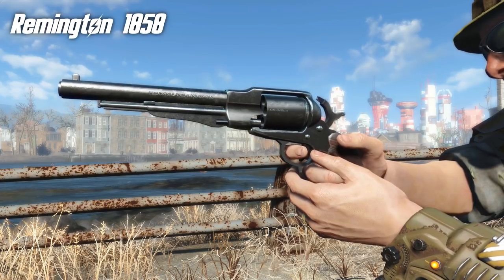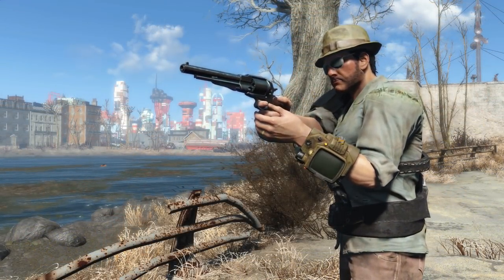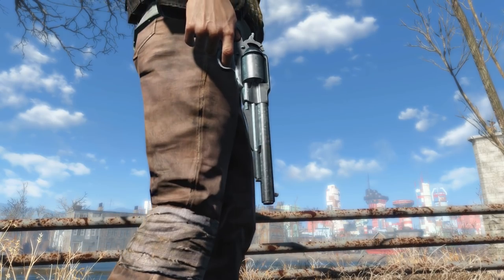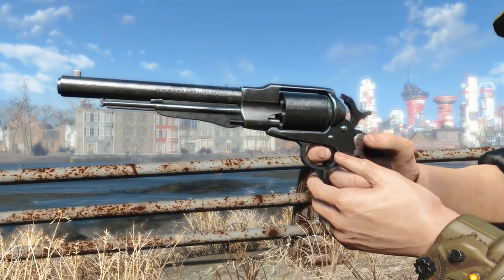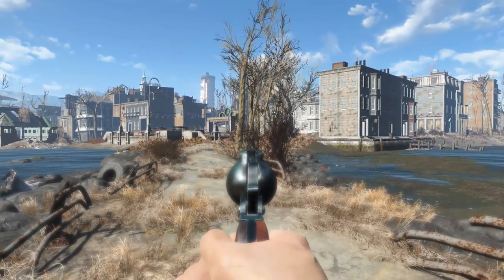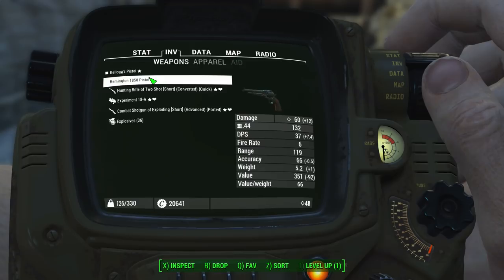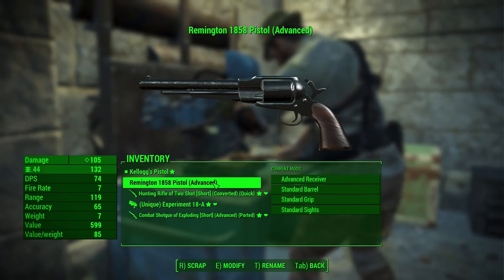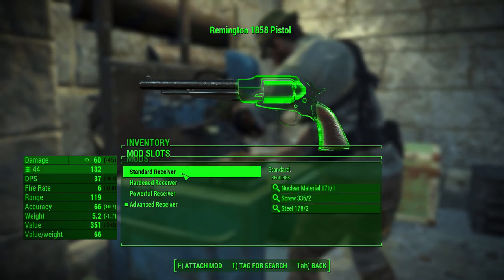This is the Remington 1858, and it is the sort of weapon that my character Jack from Fallout New Vegas would have adored. This is not simply a device for making holes in objects at a distance — it is also a thing of beauty. I love this weapon. It looks great, it sounds great, and it packs a serious punch. This is actually a monster of a weapon. It uses .44 ammo but does about 25% more damage than the standard .44. Even when both weapons have the advanced receiver, the Remington 1858 does approximately 20% more damage than Kellogg's pistol.